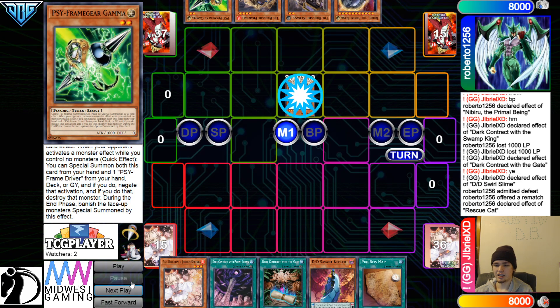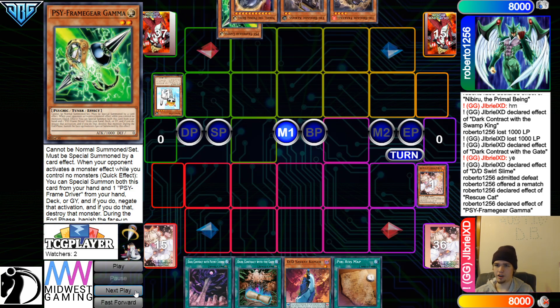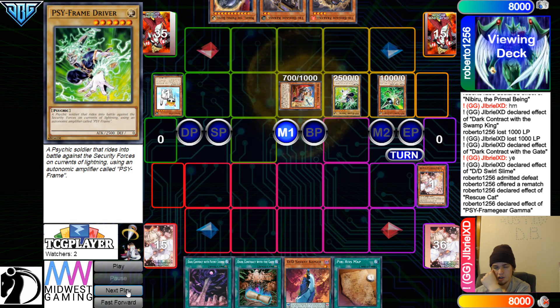It's game. Summon, Effect, Tribute — Chain Ash, Chain Gamma. It's wraps. Summon, Summon — I guess we can see what combo they're going for. Summon out Kit, going into the next game.